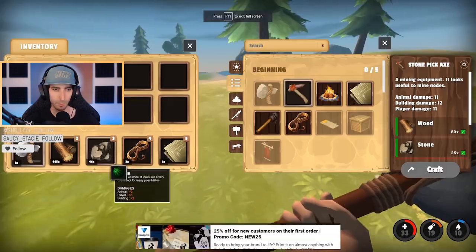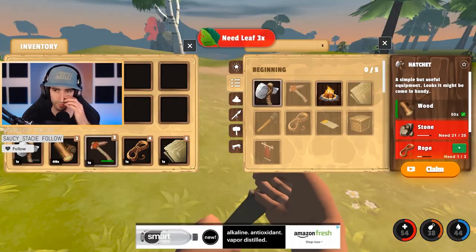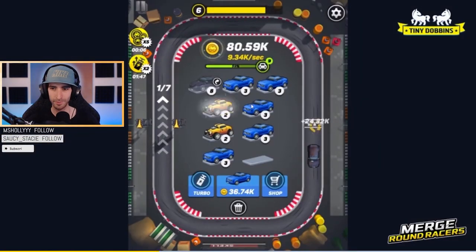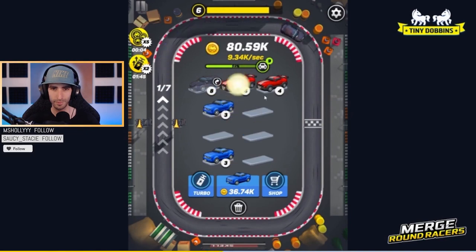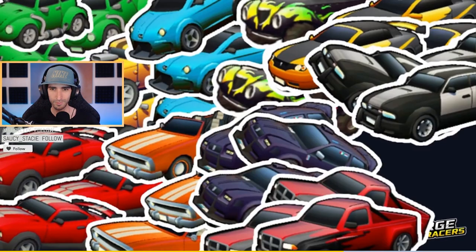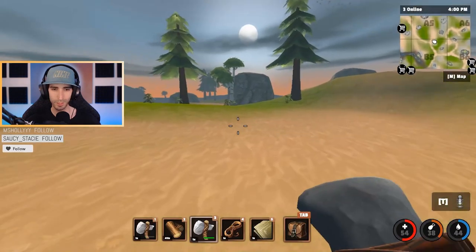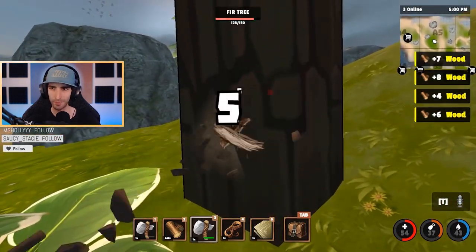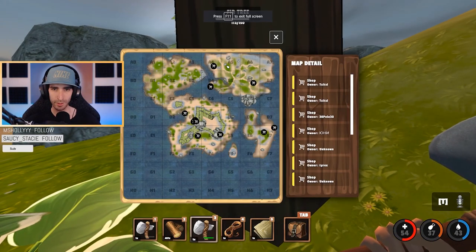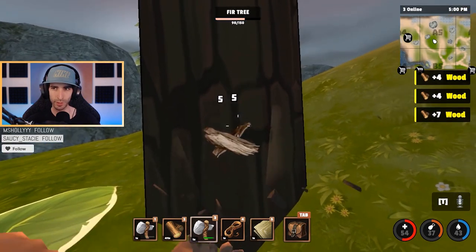Still need more leaves, I'm gonna eat these watermelons. I'll claim another hatchet. I'm in A5 right now but the base is in C6 — I'm just running around the whole island farming.